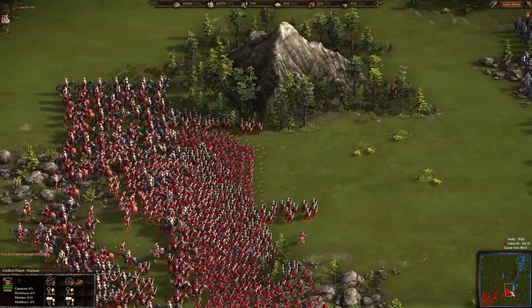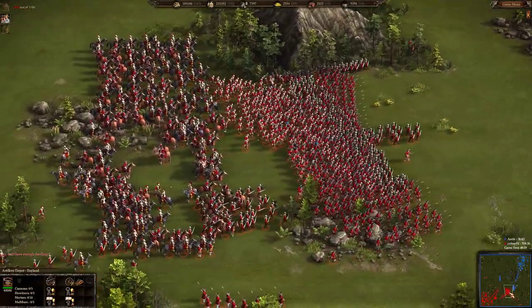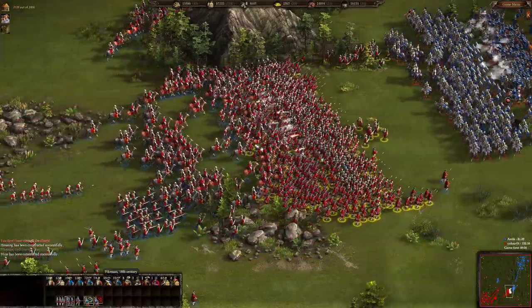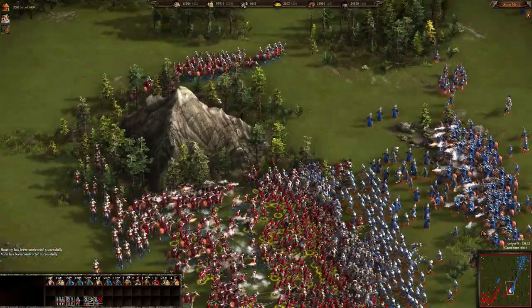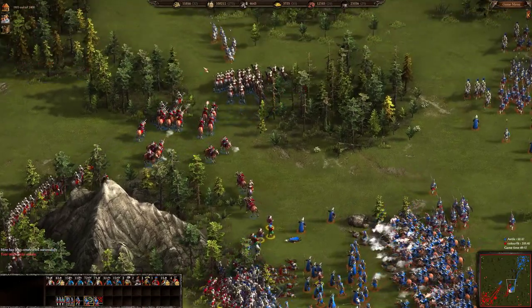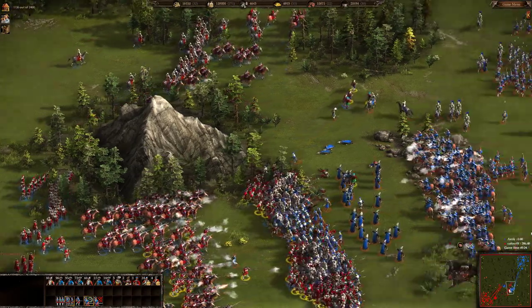I don't think Antique can win this local fight — Color Feed has many more units. Color Feed is advancing with his melee units including pikemen and a couple of musketeers. I really hate when units split up just because of a hill.